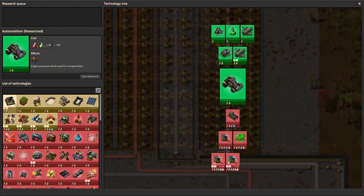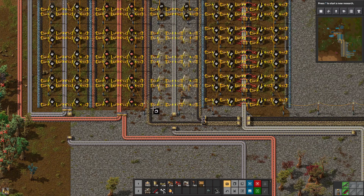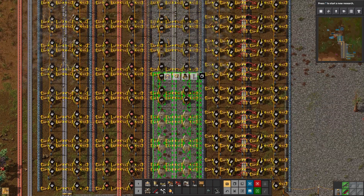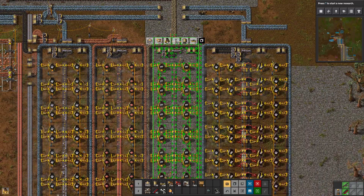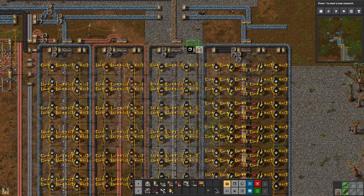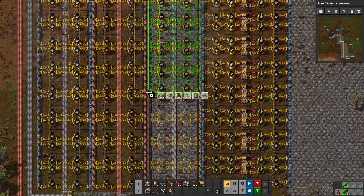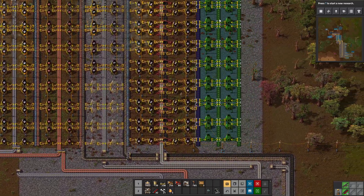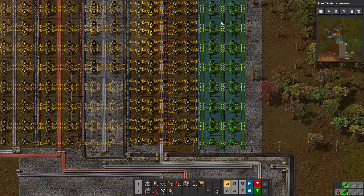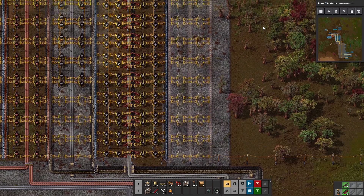That's annoying because it totally ruins my ability to do a thing — the research queue notification cancels your copy-paste, so I have to copy-paste again, which is super annoying. I also missed the belt on the side. I was on this side so I had to come down like this to copy everything, and then I'm just going to paste it right here on this line — boom.